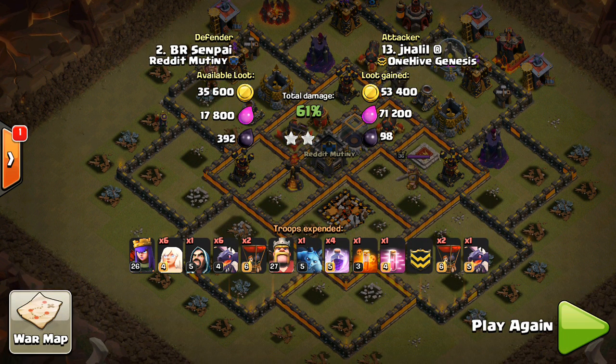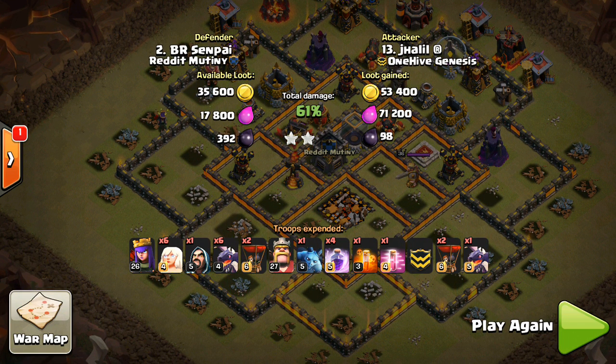He gets 61% - crushes this base. 2-star was never a question. Awesome attack to Jay Halil. That's the attack strategy guys - if you have questions, go ahead and toss those below. This was a short video, but it's a pretty straightforward attack strategy. If you want, be a little more creative with the Queen Walk and get some air defenses. All you have to do is create a path for your dragons, get that percentage, and then the dragons can specialize on taking out the Town Hall. Hope you guys enjoyed the video - see you guys tomorrow. Bisectatron out.